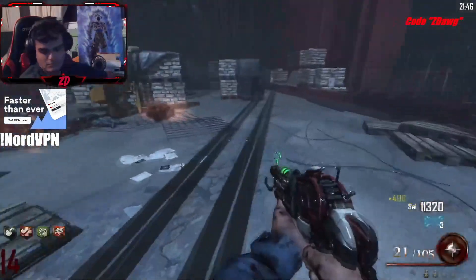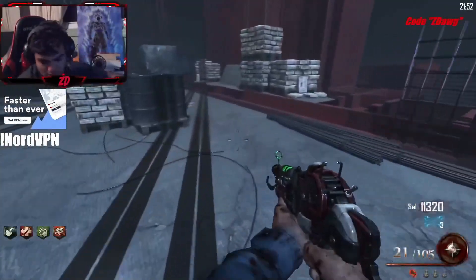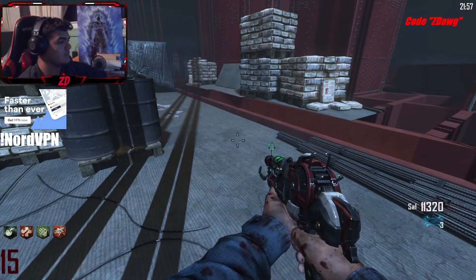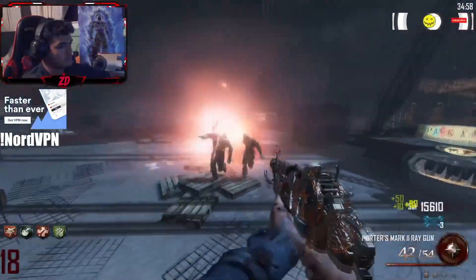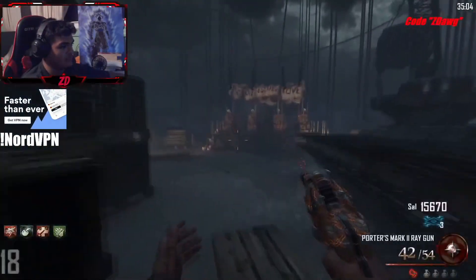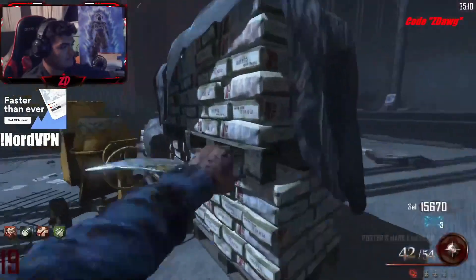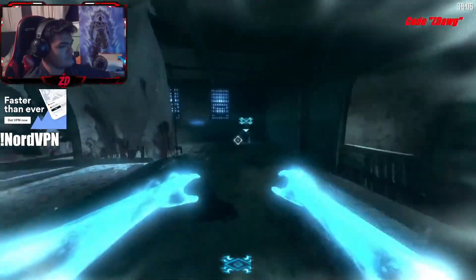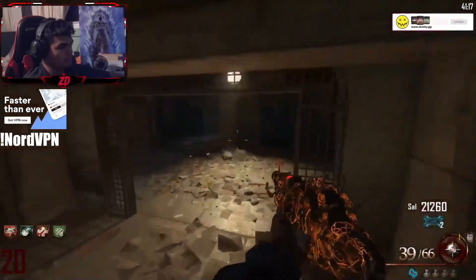This usually takes around two rounds to finish, which is why you want to go as early as possible. Don't go on like Round 20 when the Hell's Retriever isn't going to do as much damage — you want to go around Round 14, 15, or 16, as early as possible. When you hear that sound, that means the Hell's Retriever is done upgrading. Now you can teleport back, Pack-a-Punch your weapons, and grab the Hell's Redeemer.